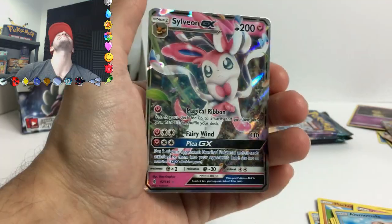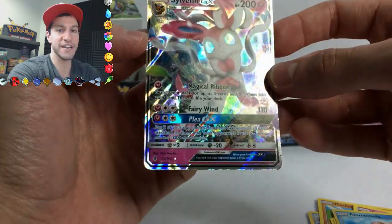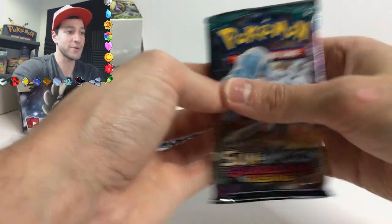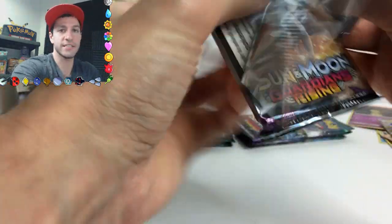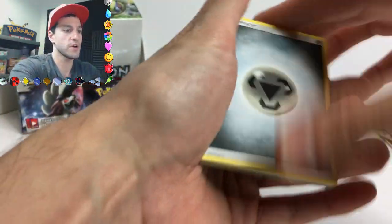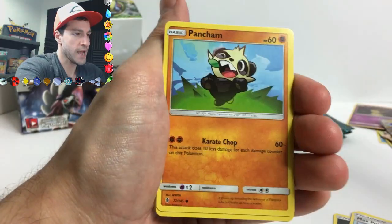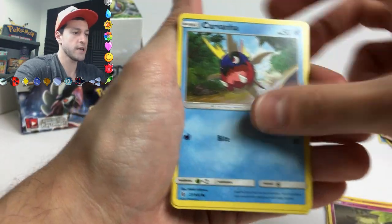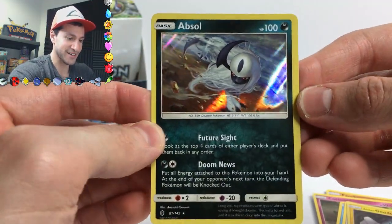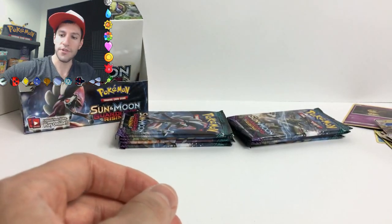Lampent, Tentacruel, Machamp, American Pie dad, Mudbray, Sandshrew, Comfey... a Sylveon GX card! That is THREE GXs in a row - it's saving all the pack magic for the very end! A very nice looking GX card too. We just pulled the hat trick - in bowling, when you get three strikes in a row. Can we make it four GXs in a row? Gothitelle, Max Potion, Clefable, Pancham, Carvanha, and a holographic card that looks more like a Magic the Gathering artwork.